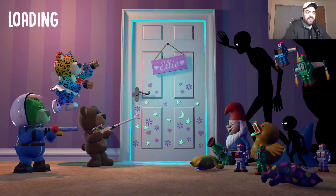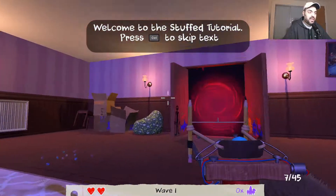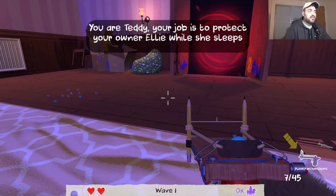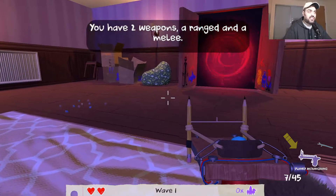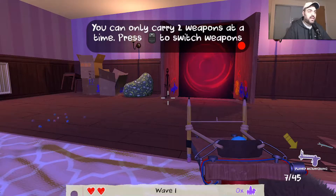I can see some stuffed animals - oh so this is how you start the game. Welcome to the Stuffed tutorial: you are Teddy, your job is to protect your owner Ellie while she sleeps. You have two weapons and can only carry two weapons at a time. Press to switch the weapons.